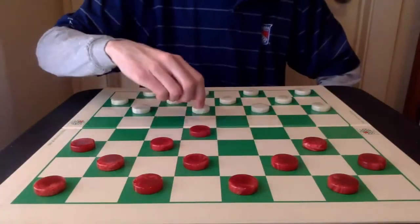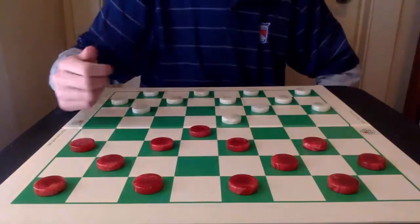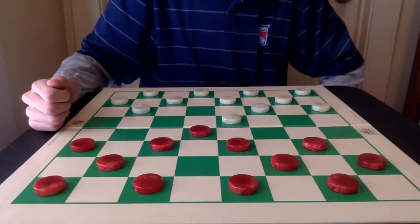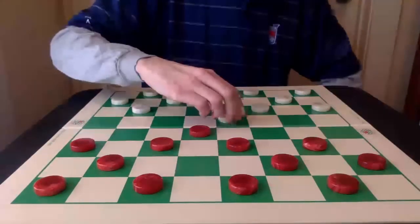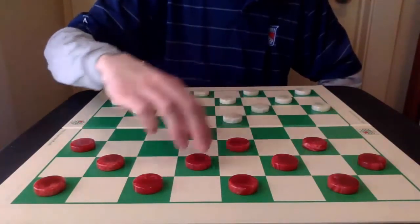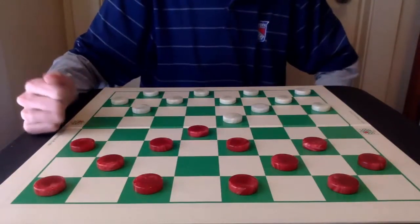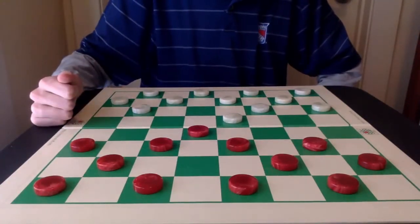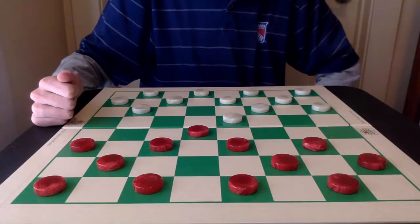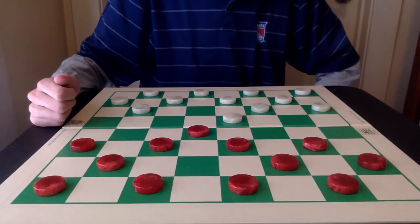Number 4: 10-15, 23-18, and 7-10. I would be remiss if I didn't include Strickland's Cross in this list. It was the first opening I ever played, albeit from 11-15, 23-18, and 7-11 — it's all the same. It's okay from both sides, with White having most of the mid-game edge. Whenever I battle this opening in events now, all of my early memories of first learning this game come flooding back to me.